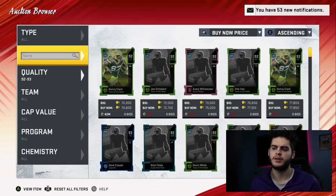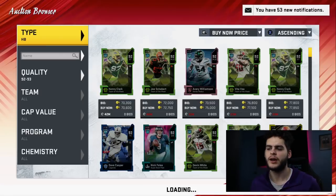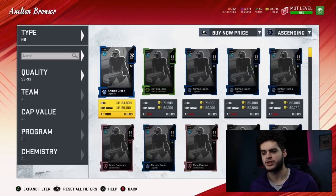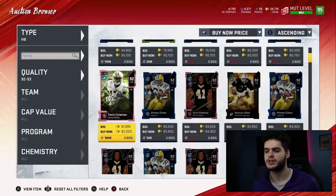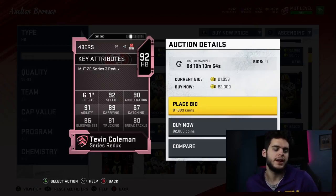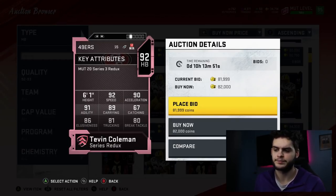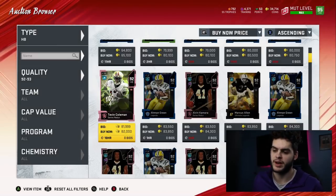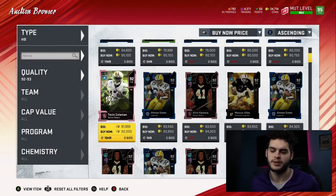Let's get into this list. First player at number ten is a running back — Redux Tevin Coleman for 82,000 coins: 92 speed, 90 acceleration, 91 agility, 89 carrying, 67 catching, 86 elusiveness, 81 trucking, and 80 break tackle. He's just very well-rounded — decent enough carrying, great acceleration, great speed, great agility. His power is average but can make a play here and there, especially on a cornerback.